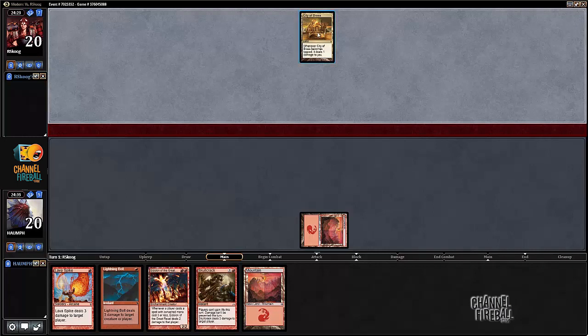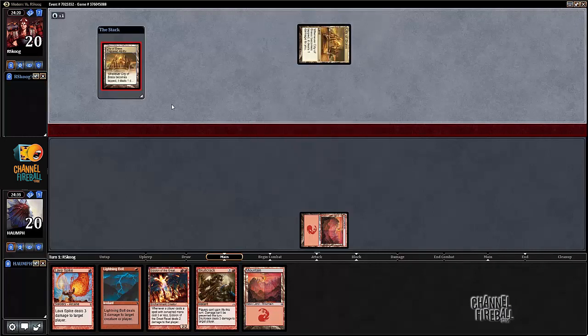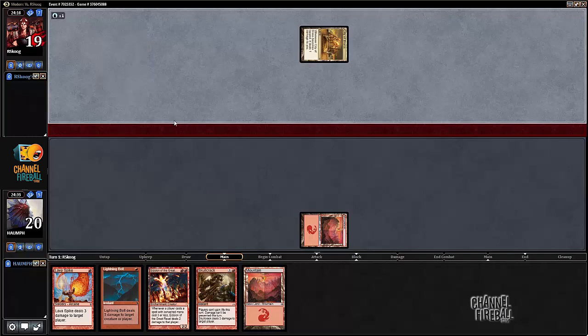Xenia Brass — he's helping us. What is this? Sleight of Hand. All right, some kind of a combo deck.